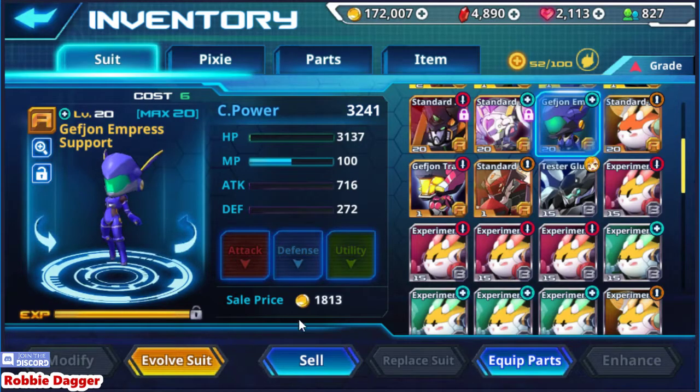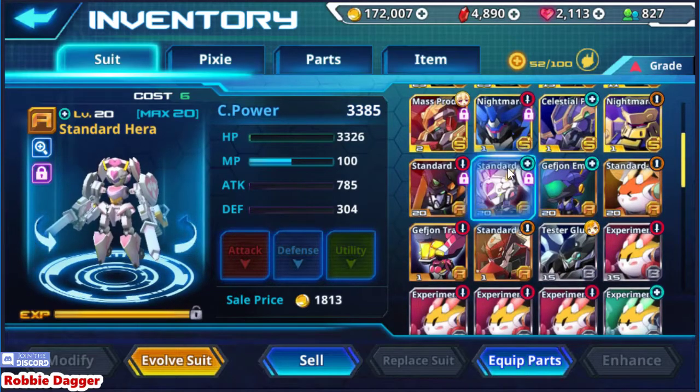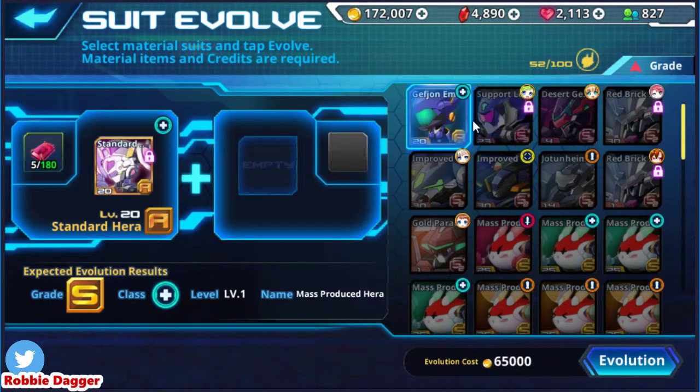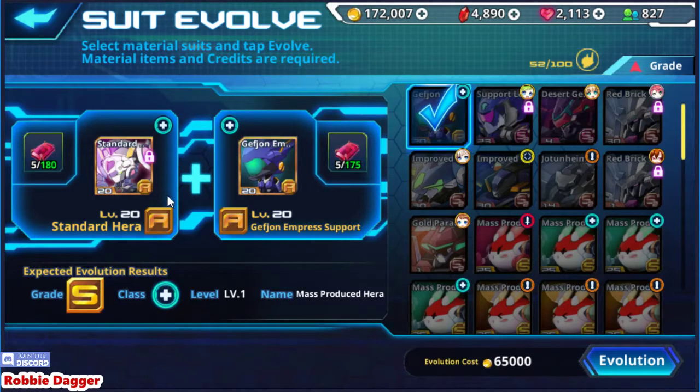It's gonna let us evolve, so we're gonna want to evolve our Hera. It should automatically find that suit for you. This is where I had a lot of confusion when I first started playing because I didn't know how this worked. Basically you just need a same-type suit — two A's make an S. If you don't know where to get the evolution materials, you can get them from farming the temples, and you can also auto-explore the temples for basically free to receive evolved materials.